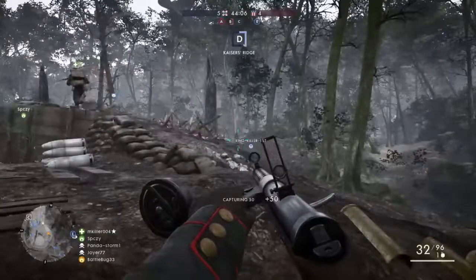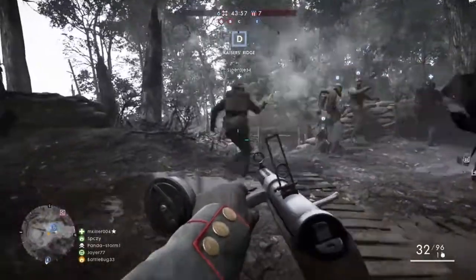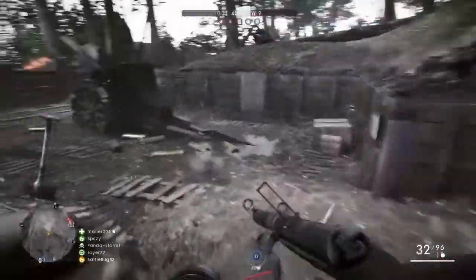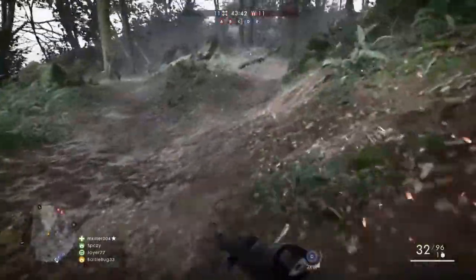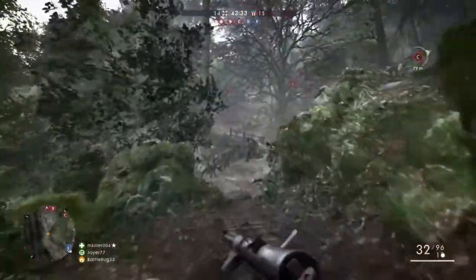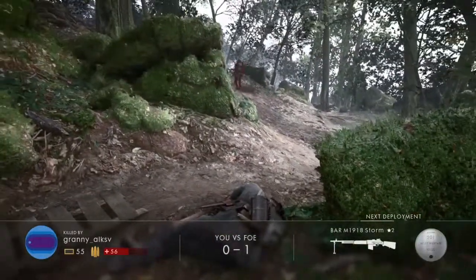All right, we're taking D right now. Look, the whole entire army's here — it's going to be a big rush for C I think. Here we go, let's rush out to C objective. I'm going to flank around this way. I think I'm going to play it a little bit smarter — well, I'm going to try. Like that BAR M1918 Storm is a cool gun if I'm honest.